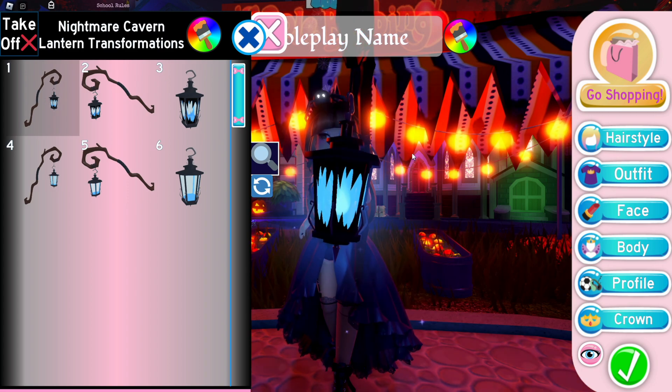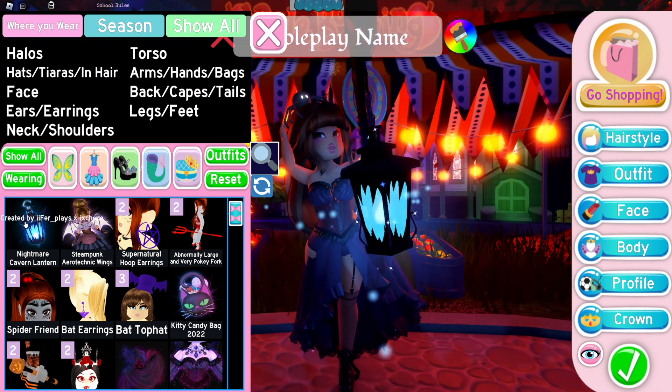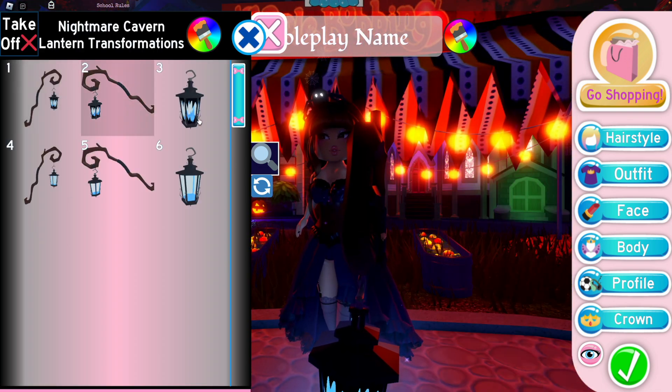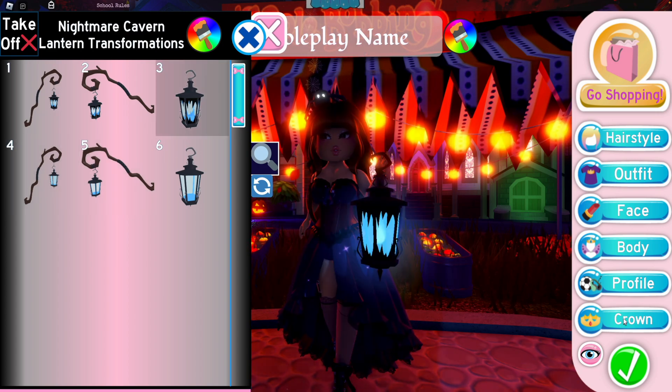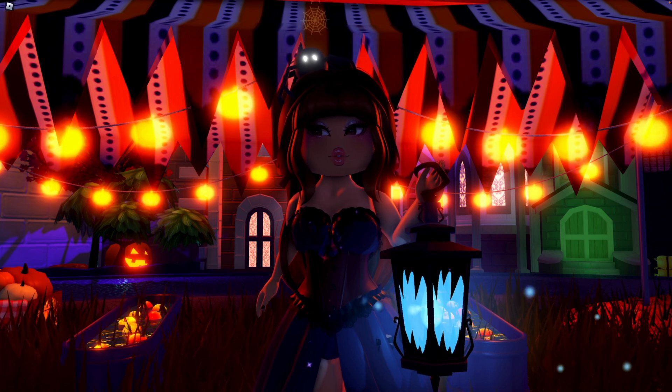The nightmare cavern lantern has six toggles. The first toggle has it on a stick — it looks really cool. They change the size or appearance of the lantern. My personal favorite is number three; it looks very creepy. That is it for this video.